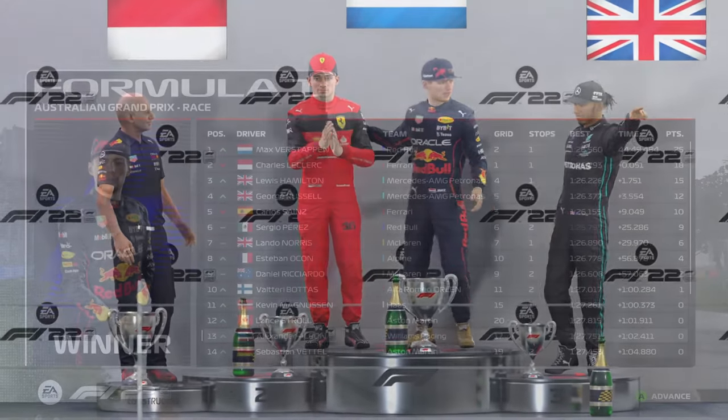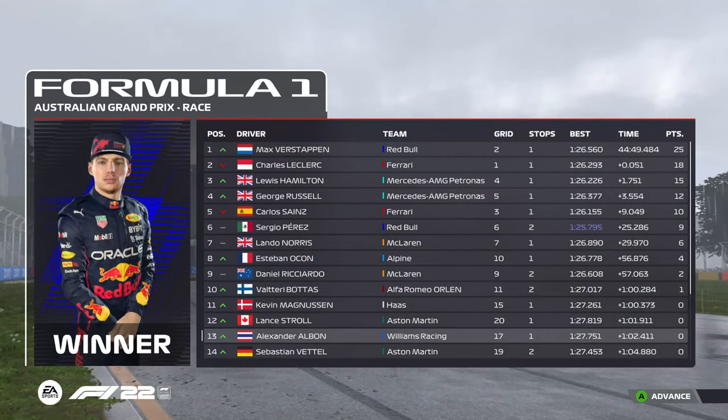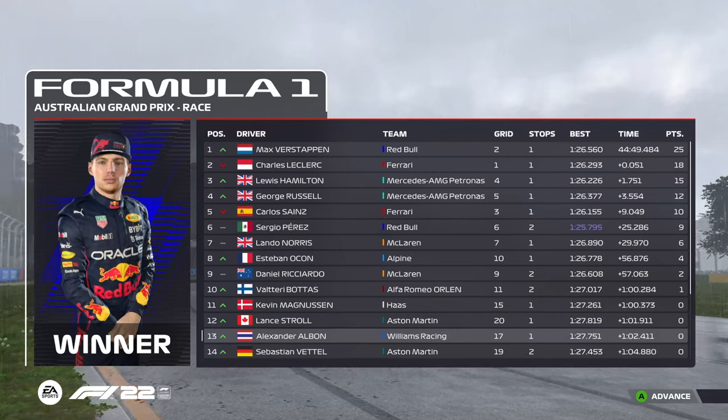Charles Leclerc's points today take him to the top of the Championship standings. Lance Stroll would be the driver of the day pick — he managed to keep a cool head whilst pushing through the field. Red Bull take over as Championship leaders in the Constructors' standings. Alfa Romeo also had a good result, moving them further up the Championship.